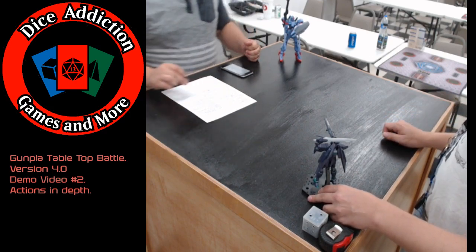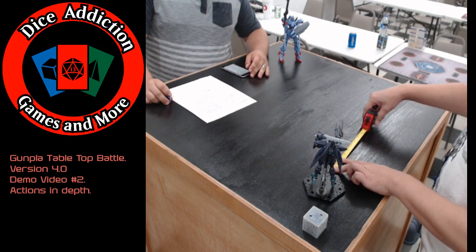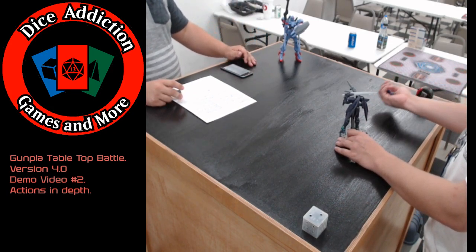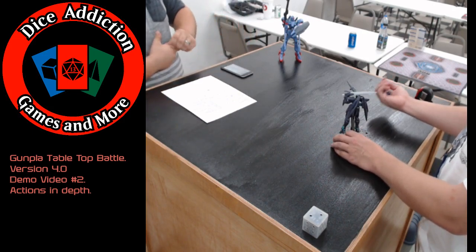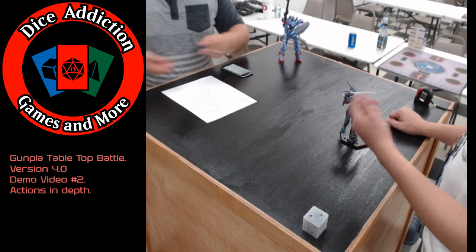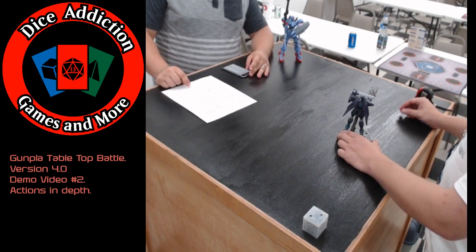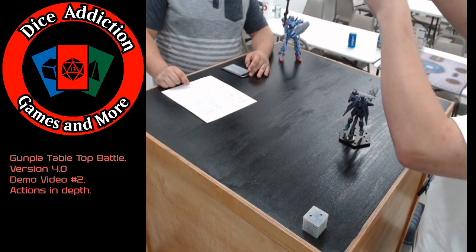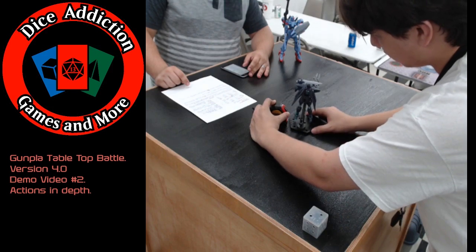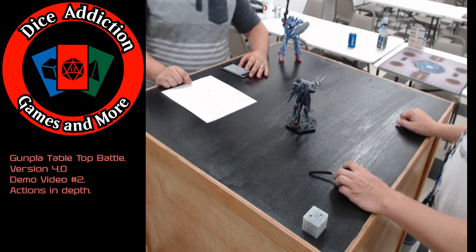For run and gun, Rusty would begin moving his 17 inches — let's say he stops at 10 — and shoots at Aaron like a normal basic ranged attack. He'd roll his 2D6, add his accuracy, Aaron would roll his defense, and that'd be a hit. Then you'd go into damage calculation or end the action. Once that attack is over, Rusty continues his movement with 7 inches left, moves over here, and since he can't change direction again and that's all his movement, he just sits there.